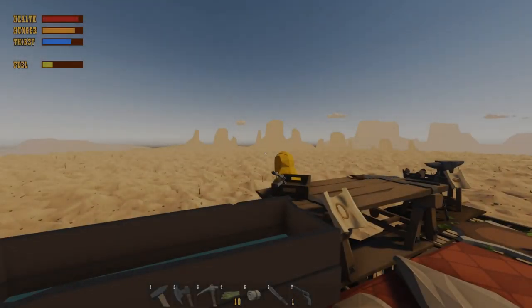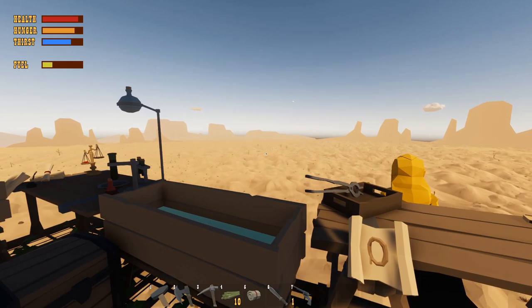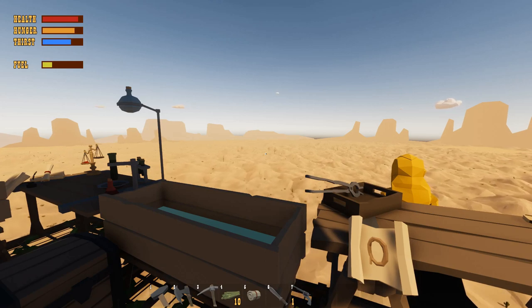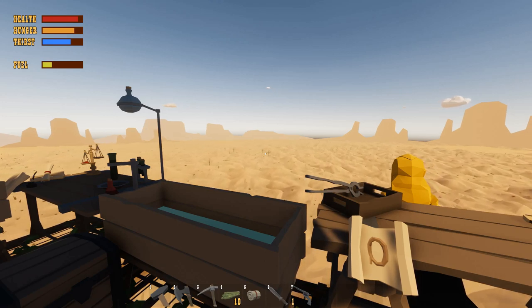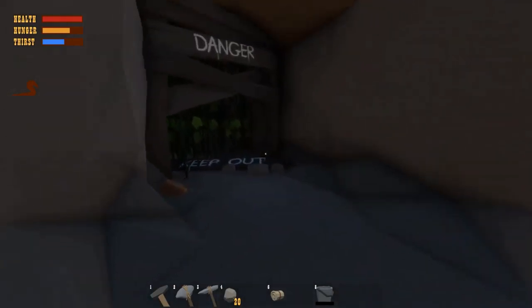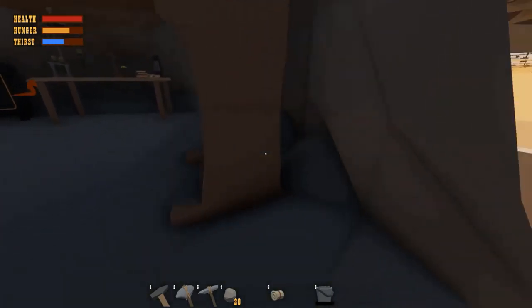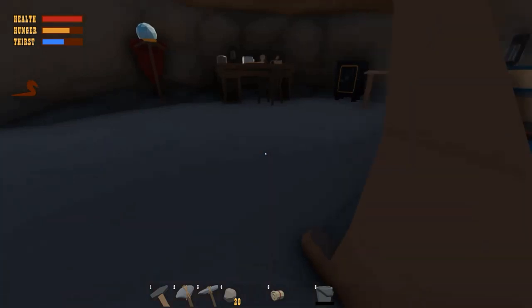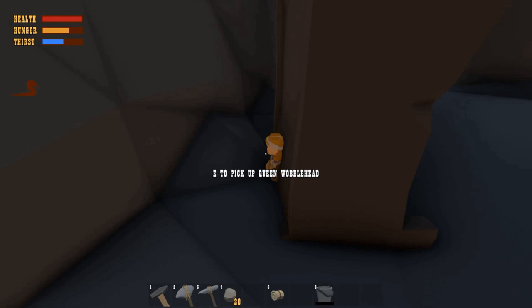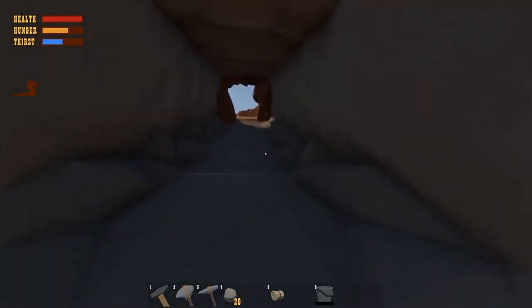The second wobblehead I found was the queen wobblehead. I'm gonna show you a clip from my last video so you can see where to find it — in the cave of the old man NPC Mysterio. We're going back into the mysterious cave because you guys told me it was behind the bookshelf. Behind the bookshelf — the queen wobblehead!